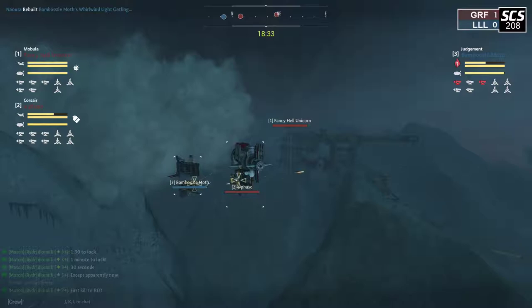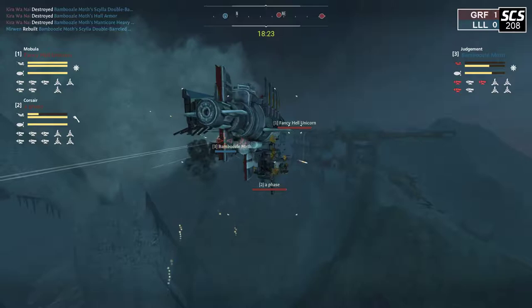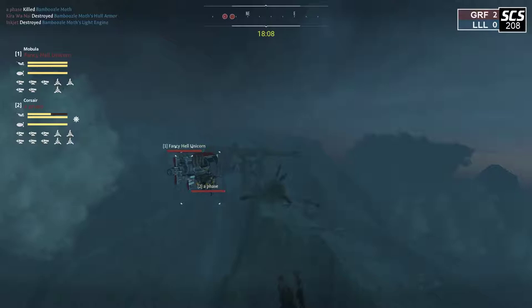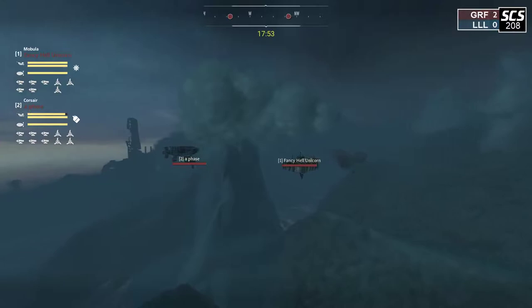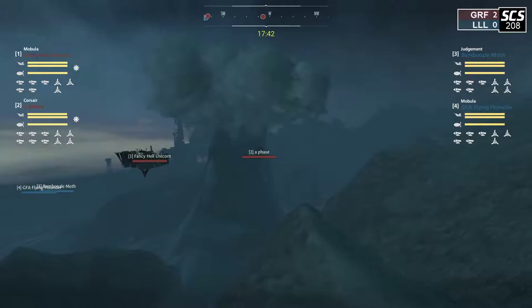I wonder if we'll be seeing more play like this from the Corsair, because it is such a tanky ship. It feels like it'd be hard to stop the charging Corsair. I think that's probably the correct way to play the ship, because it only has one forward-facing weapon — the Corsair is not a very good attrition-based ship. It's going to be using the Lumberjack in the front just to provide a little bit of firepower on approach, then once it closes the distance, use the side guns, which are really where the meat of the Corsair is located.